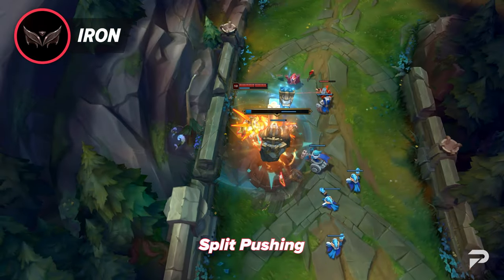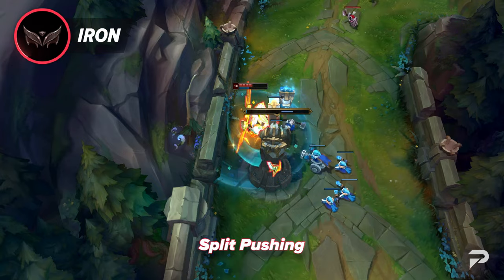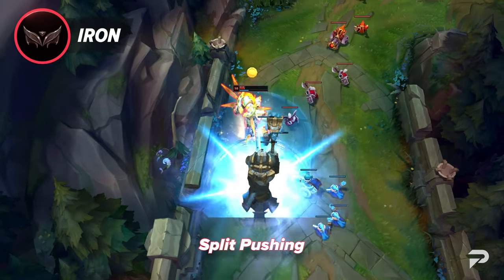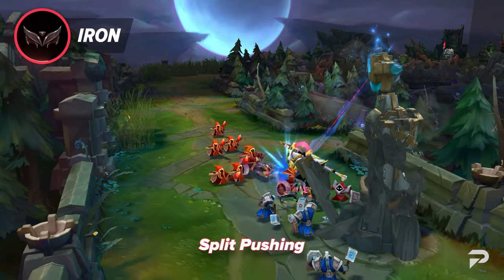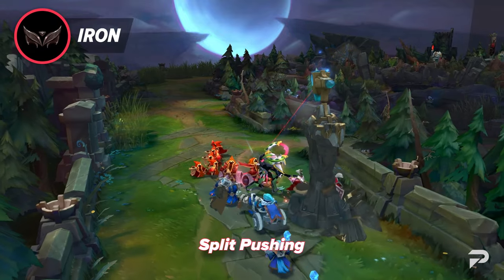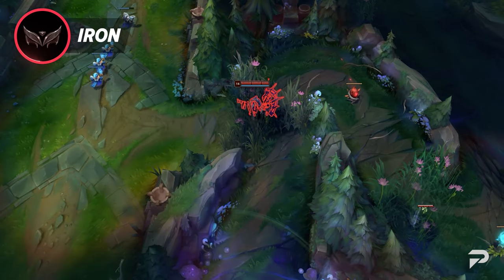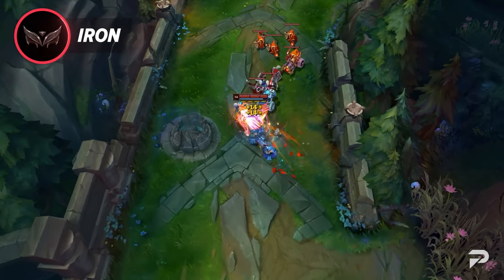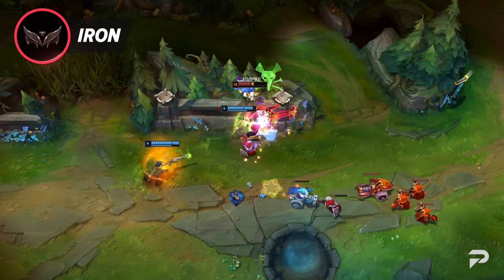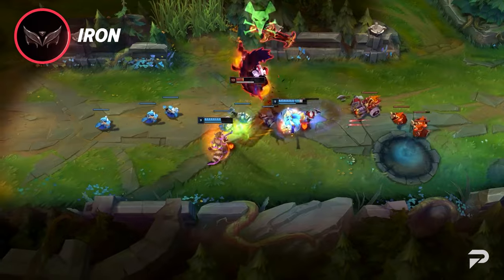On top of tackling the problem of relying on the unreliable, split pushing is itself a very strong tactic in iron. Lack of awareness plagues league players in general, but in iron it runs rampant. Whether it's the bystander effect or actually not even realizing what's happening, it's very easy for one team to let someone push down one, two, or even all three towers in lane. If you're fed, even better. Even if someone does react, if you're strong enough to kill them, there's a pretty good chance no one comes to help them out. Mental warfare is a 100% legitimate tool to boost your odds of winning.